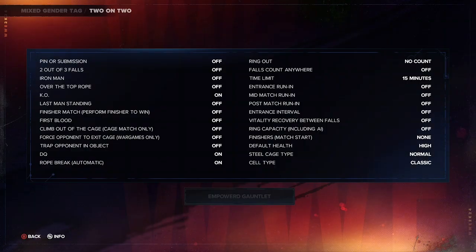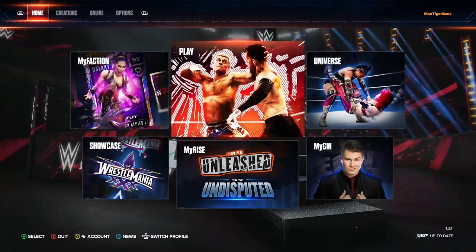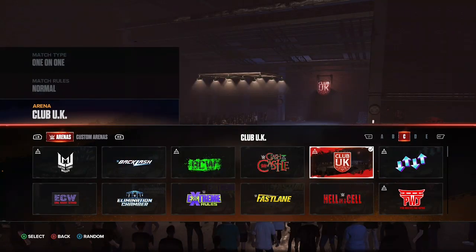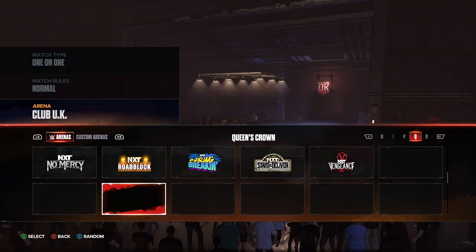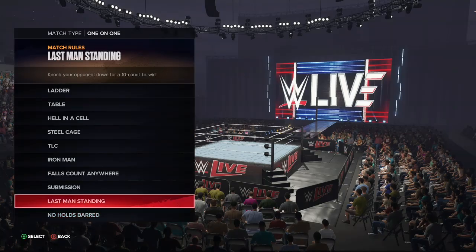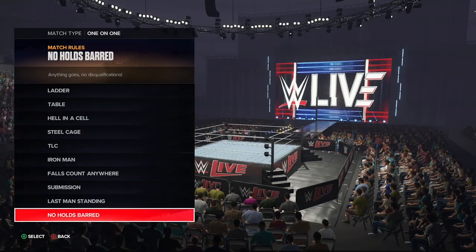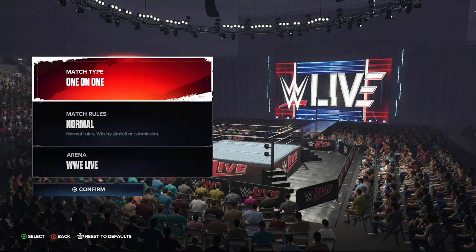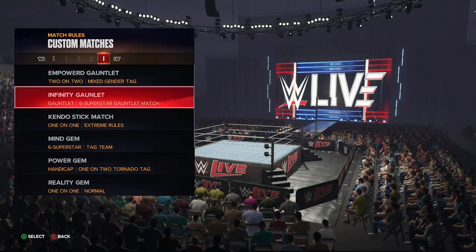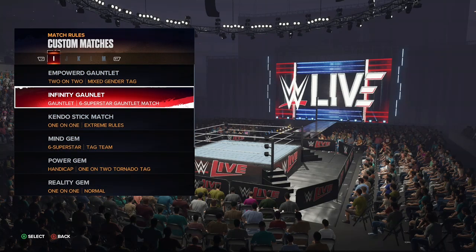Take a screenshot, then we'll review all the matches. We're going to hit a WWE Live arena — it doesn't matter which arena you pick, you can pick anyone. Then go to match rules, and you should have them all. Go to Custom Matches and then you'll have them all set. Let's look into the Infinity Gauntlet first.